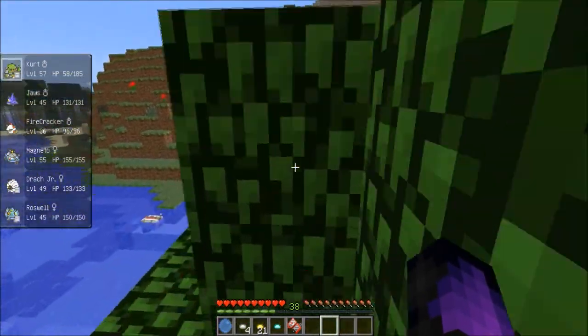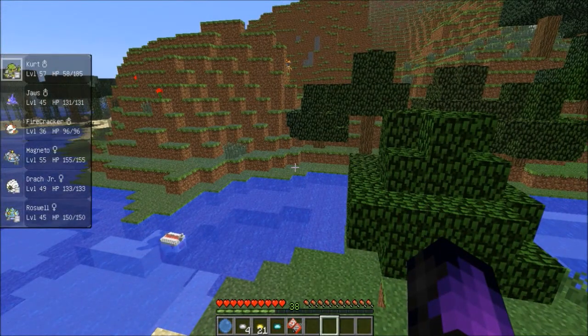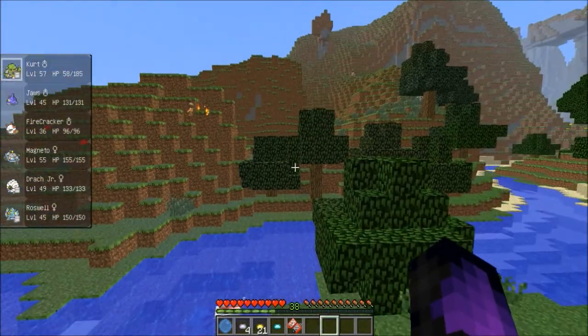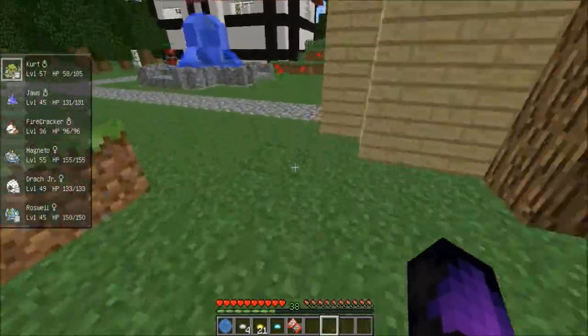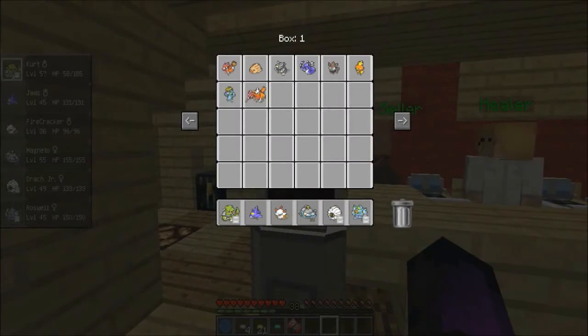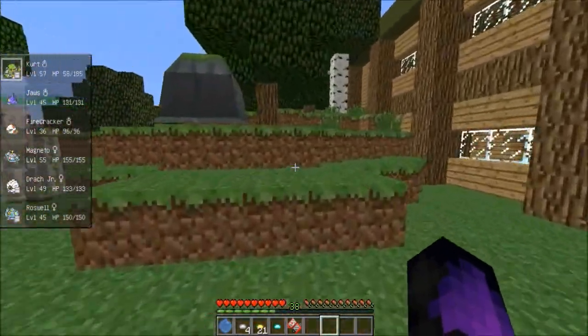Oh, I thought that was a Charmander — it's a Monferno. I kind of want a Monferno, but no, we'll just keep going. So I'm going to check my PC real quick to see what we have. Yeah, we got a Torchic, so we already have a fire starter.